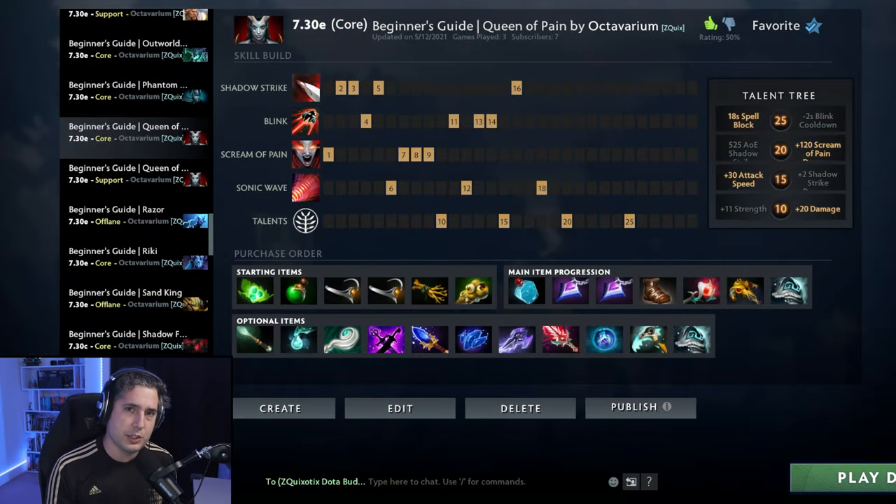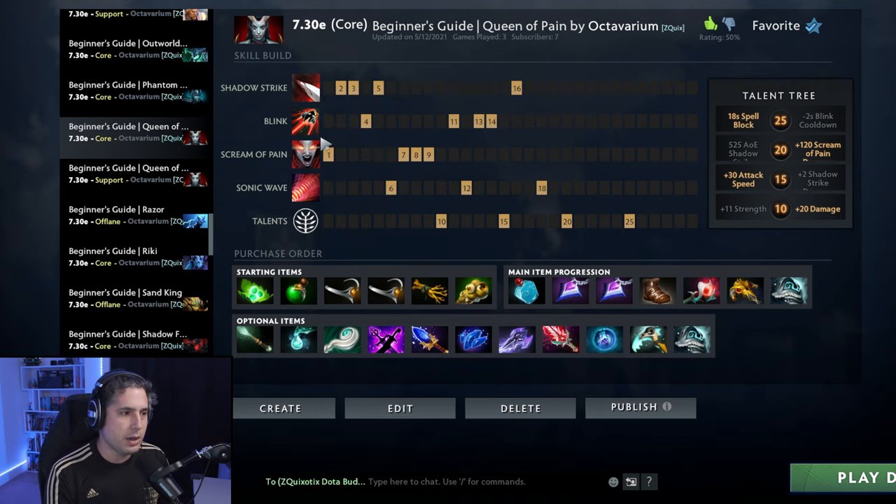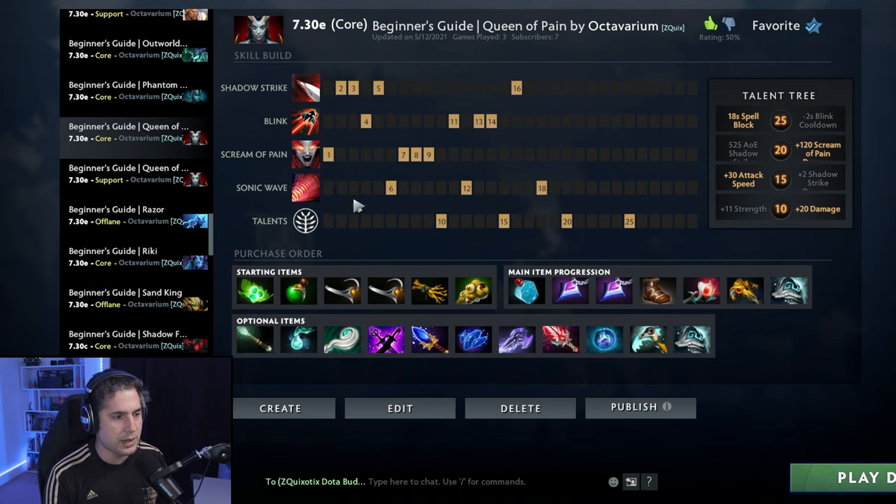We start with Scream of Pain. The reason for this is because you want to use Scream of Pain to ensure that you get the last hit on the ranged creep. From there, you're taking Shadow Strike so you can trade very effectively. A lot of people might not realize this but you're actually getting a healing per tick now — it was changed relatively recently. It's a new Shadow Strike and it allows you to sustain very effectively. You are taking your value point in Blink and you actually want to avoid leveling Shadow Strike to maximum because you want to focus on getting as many Scream of Pain levels as you can to farm effectively.